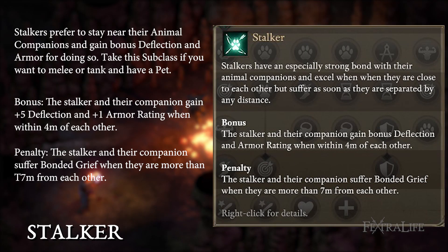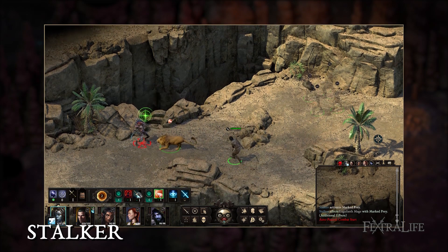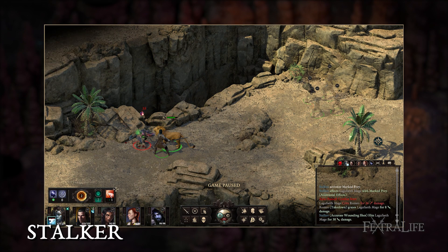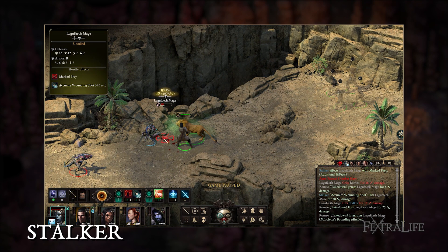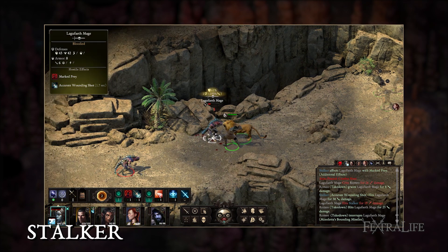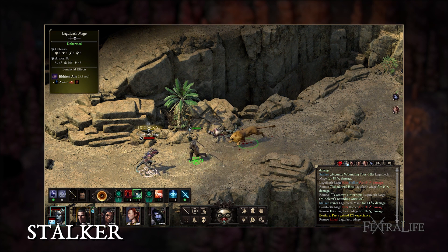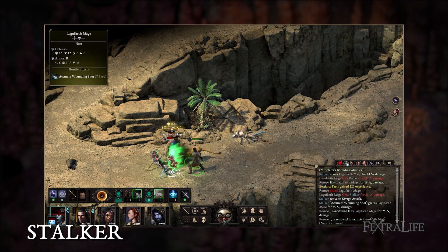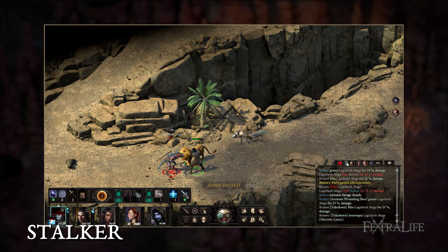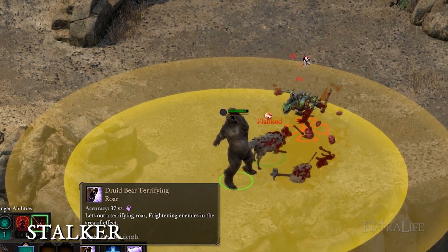Stalkers prefer to stay near their animal companions and gain bonus deflection and armor for doing so. Take this subclass if you want to melee or tank and have a pet. Stalkers suffer bonded grief when far away from their animal companion, so it isn't advised they use a ranged weapon unless they plan to stay close. Blunderbuss has a 4-meter range and is a good option if you must use one. This is a great subclass for tanking, especially because you can upgrade your animal companion which can also engage targets and deal damage. When multiclassing a stalker, choose a class that benefits from melee range — fighters, paladins, and monks are all good options. Fighters have tanking passives, paladins have tons of defense and can heal themselves, and monks can boost your DPS by increasing action speed and giving interrupts. You could even play a shifter druid alongside your animal companion.